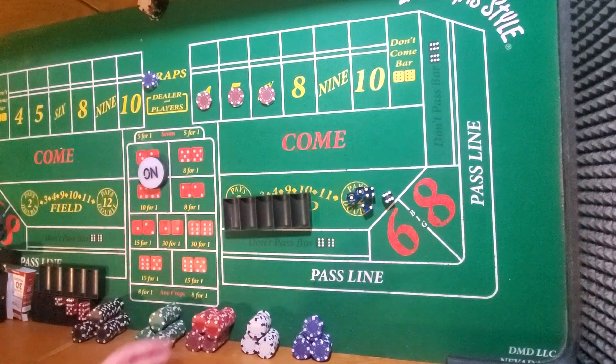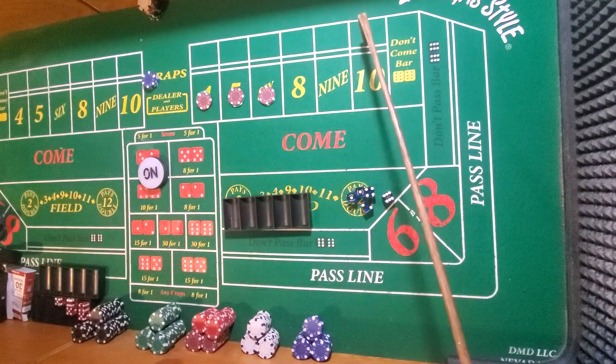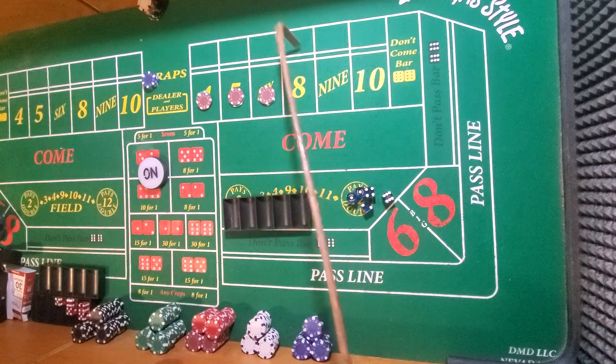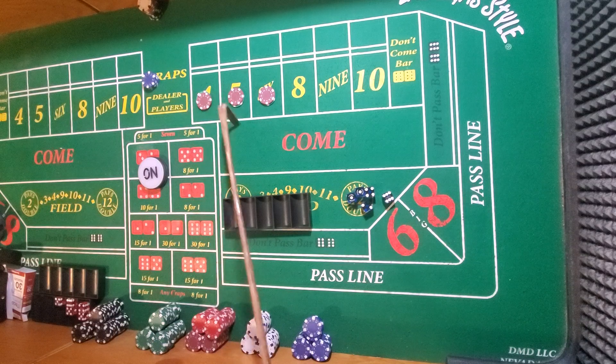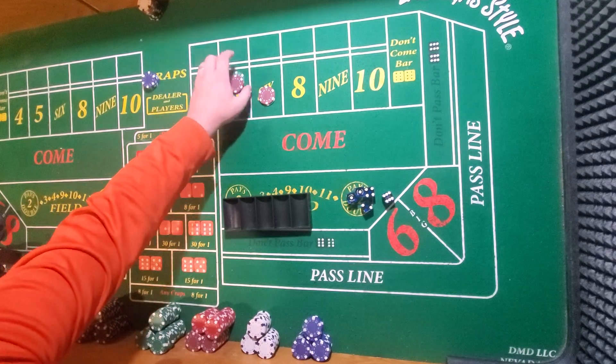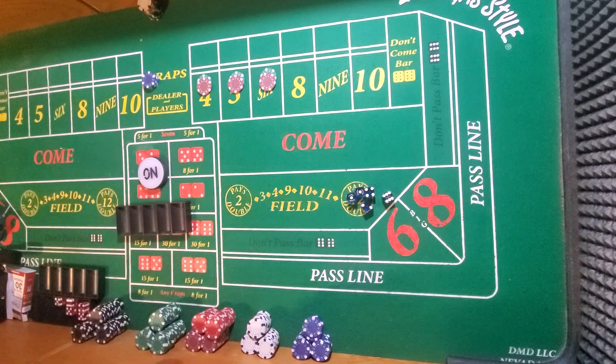The 4 and the 10 have the same probability and the same payout. The 5 and the 9 have the same probability and the same payout. And the 6 and the 8 have the same probability and the same payout. So I'm only going to do the 4, 5, and 6. I'm going to show what the natural house edge is by using chips, because this is much more visual than just saying a percentage.